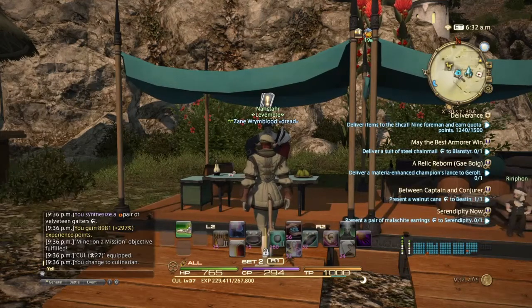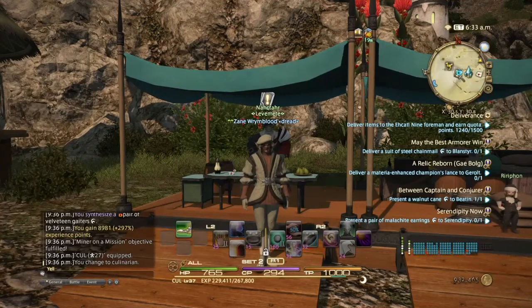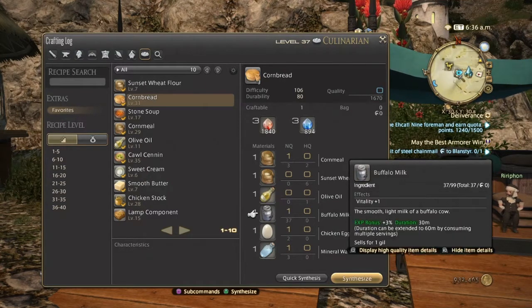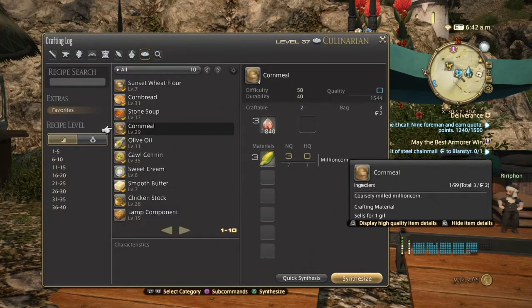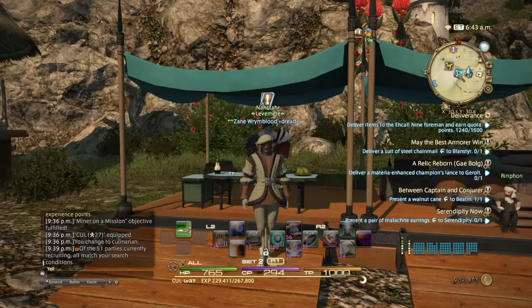So make sure you do that on your Culinarian. The easiest Culinarian craft is going to be the cornbread. These three items — the mineral water, the chicken egg, and the buffalo milk — you cannot get high quality; they're from vendors only. Olive oil and sunset wheat are low-level recipes so you'll be able to make those. The cornmeal is where it gets a little difficult, because cornmeal is a level 29 item and it needs a lot of corn to make.